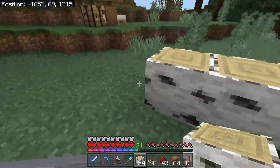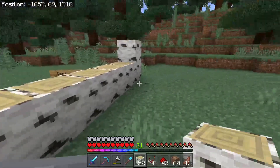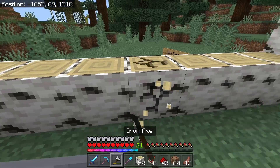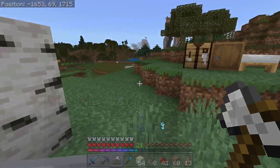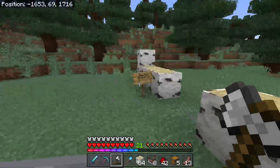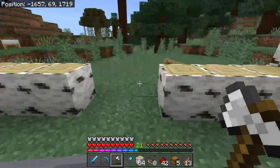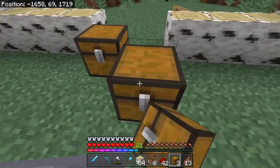Six, seven, and eight — counting is hard, okay. We're gonna take out these two, and let's find our hoppers and our chests. We'll put our chests in bunked up right here.